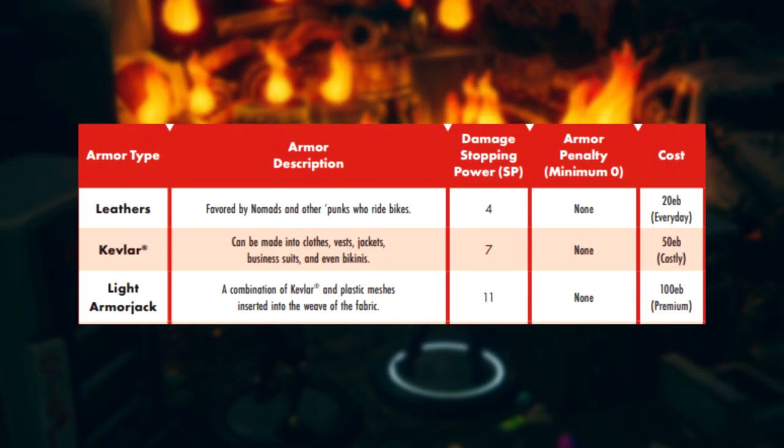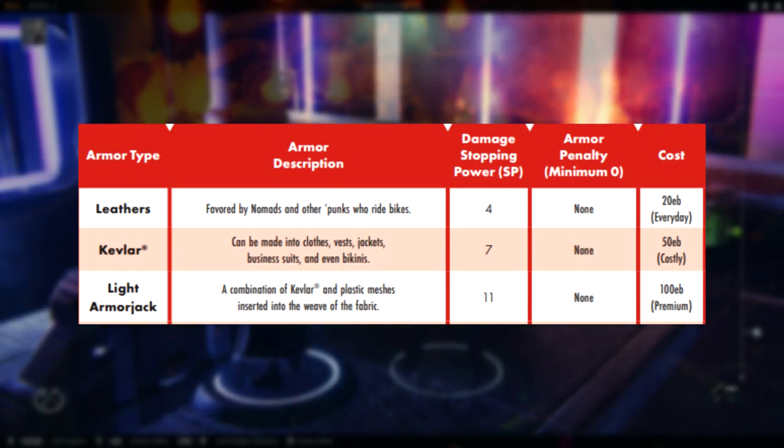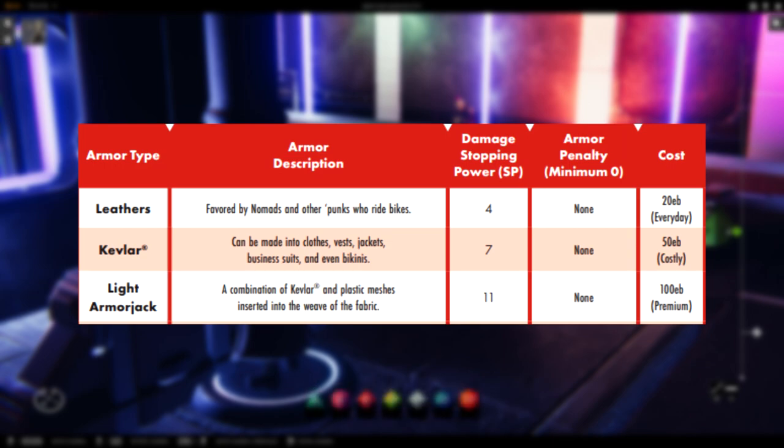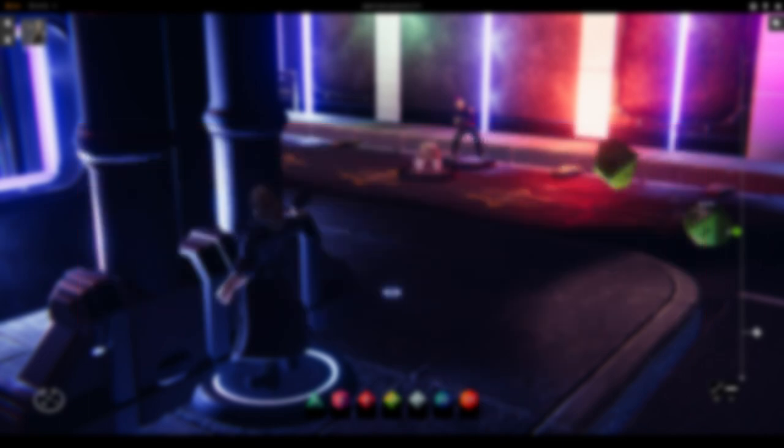For Armor, the main thing to remember is SP equals stopping power. You've got Armor that covers the head and Armor that covers the body, and head Armor only comes into play during aimed shots — everything by default is right to the body. If you're shot and that shot deals 9 damage but you're wearing Armor with 10 SP, you're fine. If that shot deals 11 damage, you're taking 1 damage that got through your Armor, and the SP of that Armor is dropped by 1 point to 9.